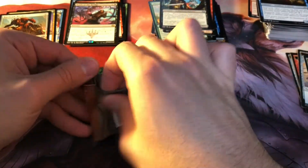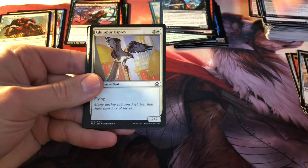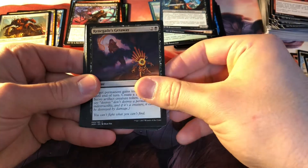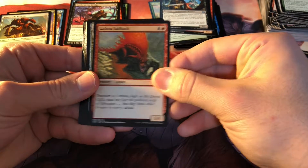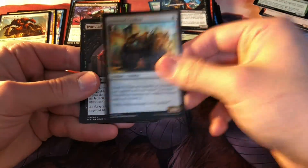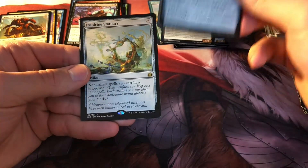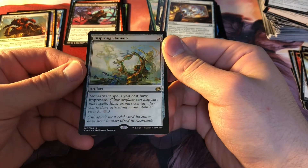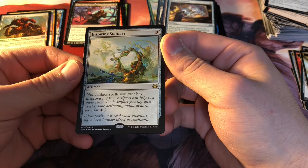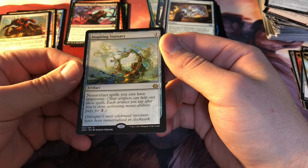Down to the final pack. At this point I'd just rather get a second mythic. Taken into Custody, Osprey, Wrangle, Getaway, Cavalry, Sailback, Implement of Improvement, Welder Automaton, Leopard, Crusher, Ironclad Revolutionary, Daredevil Dragster, Servo Schematic, and Inspiring Sanctuary — an artifact where non-artifact spells you cast have Improvise, so your artifacts can help cast those spells. Each artifact you tap after activating mana abilities pays for one generic mana.